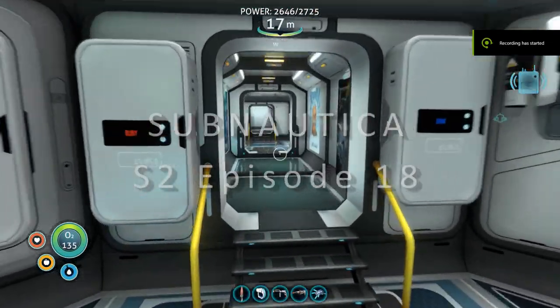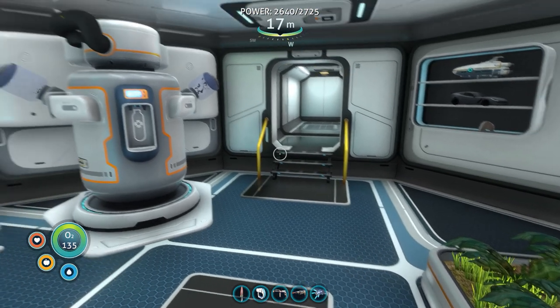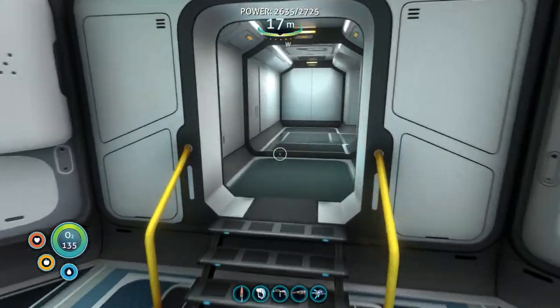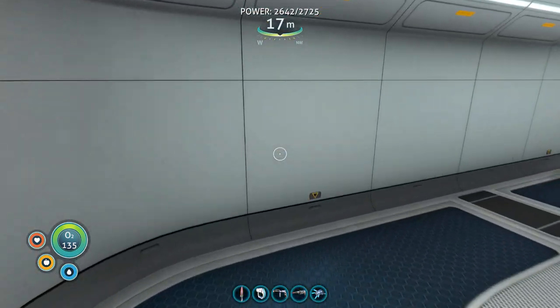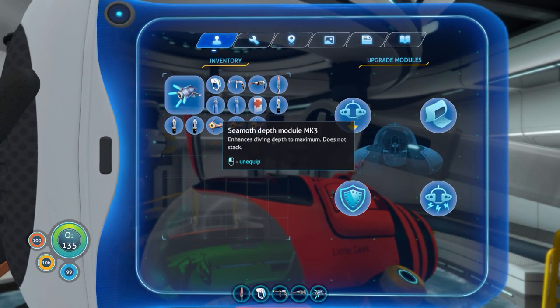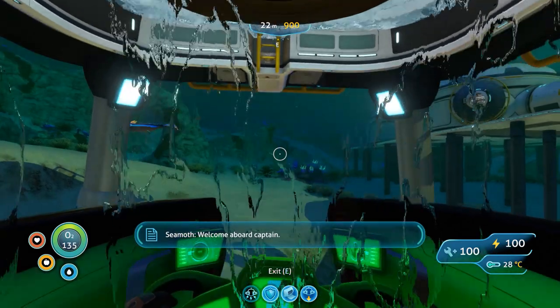Hello and welcome back to Subnautica. We need to revisit the Aurora. Apparently last time out we missed a few things, although a couple of things I've been told I missed I deliberately left because we'd already had them. One of the modules in the Seamoth or the Prawn Bay was for a storage module, and we've already got that on the Seamoth — you can see it in the upgrades. We actually crafted our own, so we need to head back over to the Aurora.